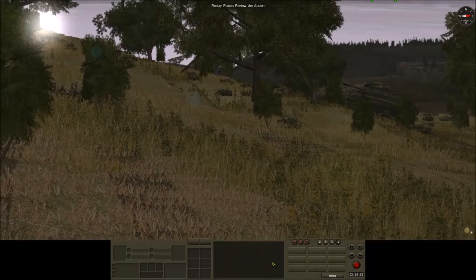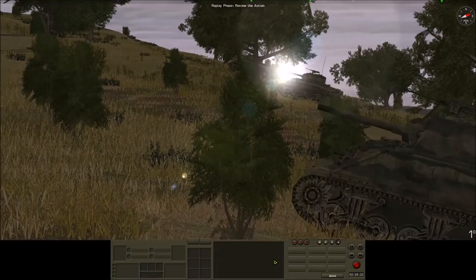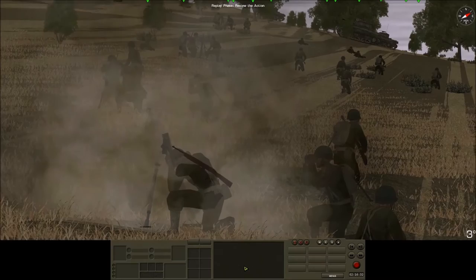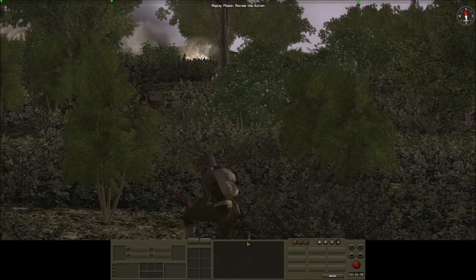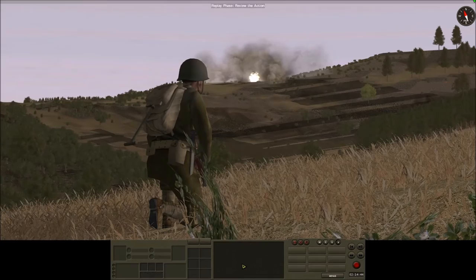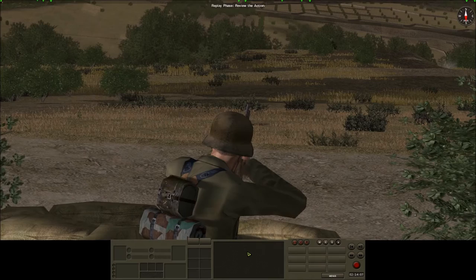From the far right, second platoon tanks take up reverse slope positions just as the sun crests the hill. Now redeployed, the battalion mortars get back into action, focusing fire on the highway objective to support the engineers' advance. The FO team calls in a strike on the Flak 88 as a second 88 is spotted near the Troina entrance. The fight for the highway objective closes in.